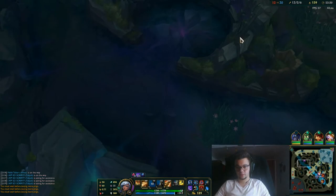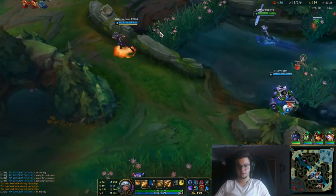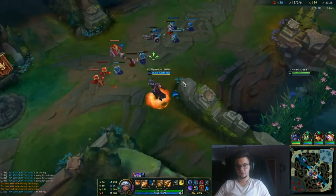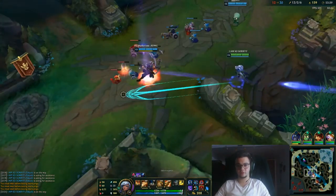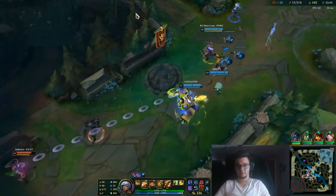Let's go for the Baron and end once and for all. If their ADC is fed, or the midlaner is immobile, you should try to be the assassin and kill them.